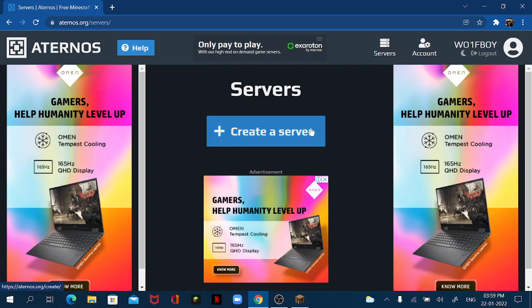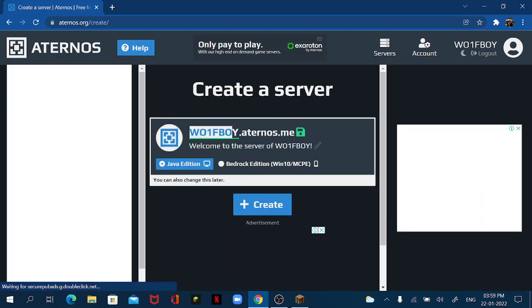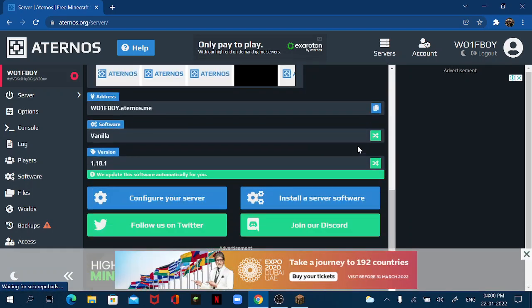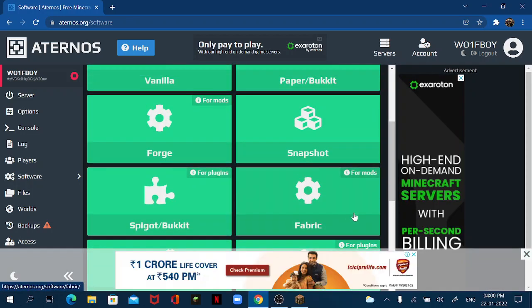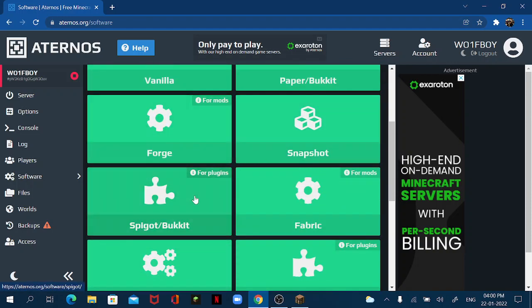Let's get right into the video. First, we're going to have to create a server. You can name it anything you like. I'll just make it 'Lifesteal SMP' — it's not necessary though. This is just a server description. Now that the server is created, you have to go to software and click this button, which will take you to the software selection page.